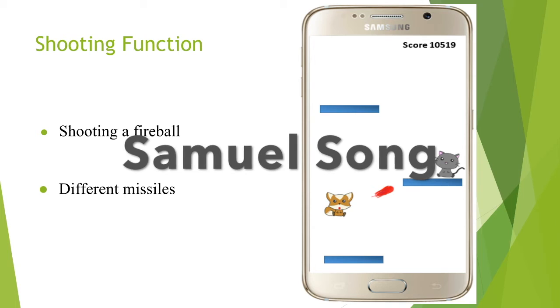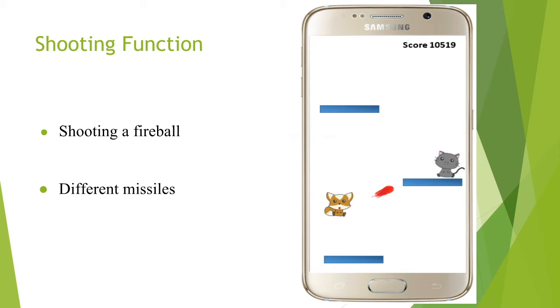We have a shooting function. When a user taps the screen, it calculates the x-axis and y-axis, so the missile travels from the character to the tapped position. We plan to add more different types of missiles.